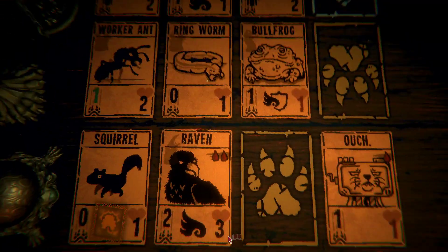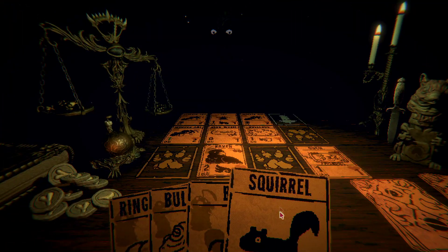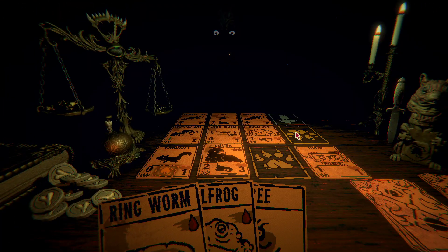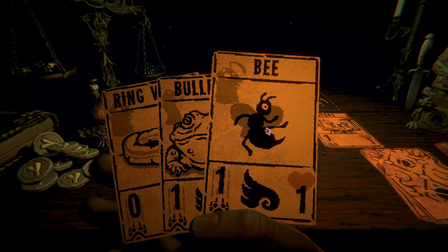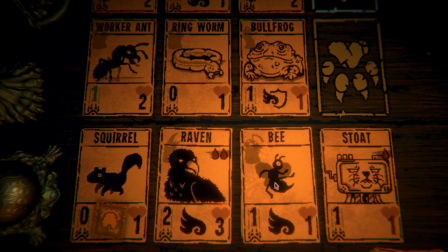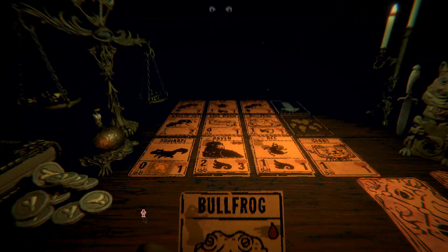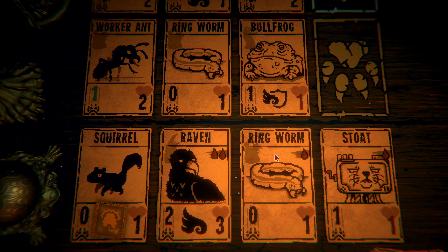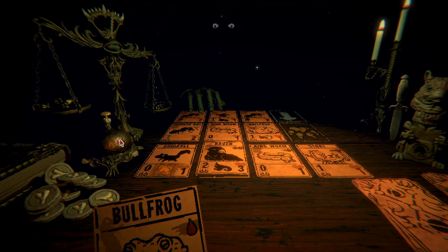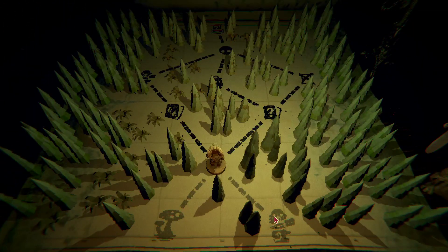Leave it alive. Draw this — squirrel blocks this. I had to use two items to get it done — well actually three. The bee will fly over, and the bullfrog will leap up and block and die, which brings in the worker ant next turn — no good for us. I'm actually going to sacrifice the bee for the useless ringworm; it'll actually do some good by not attacking. I had to use some items to get it done, but hopefully we won't need those for the rest of the run.